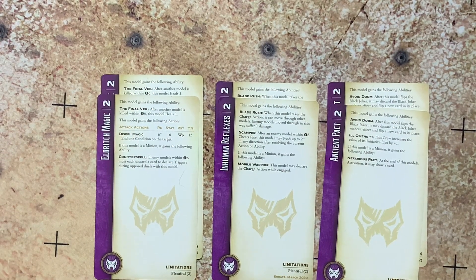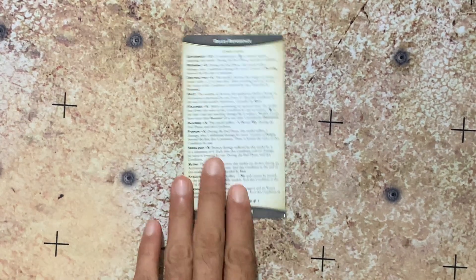For the upgrade cards, you get two copies of Eldritch Magic, two copies of Inhuman Reflexes, and two copies of Ancient Pact. And then finally, you have a rules reference card.